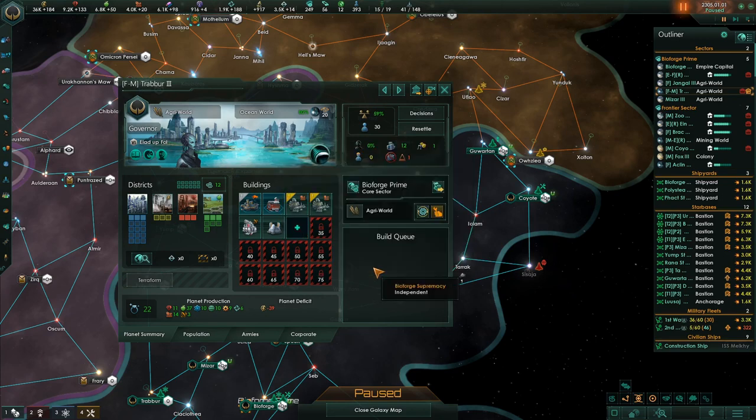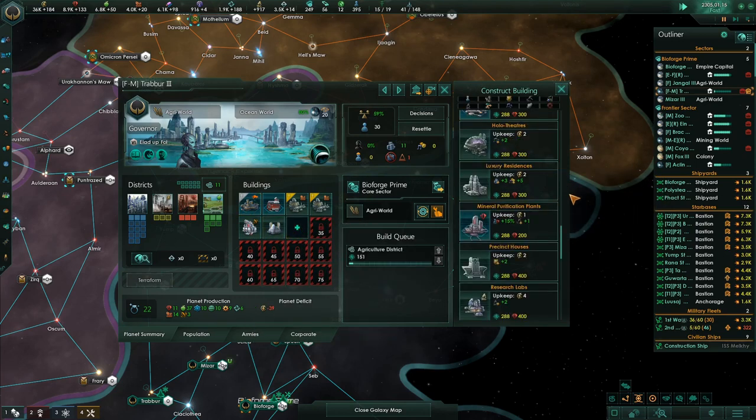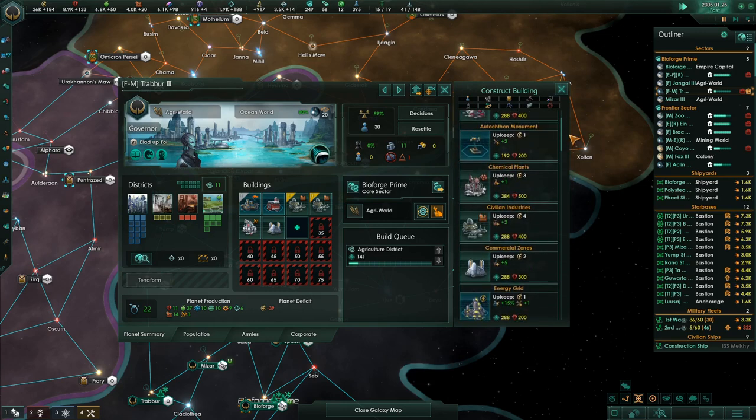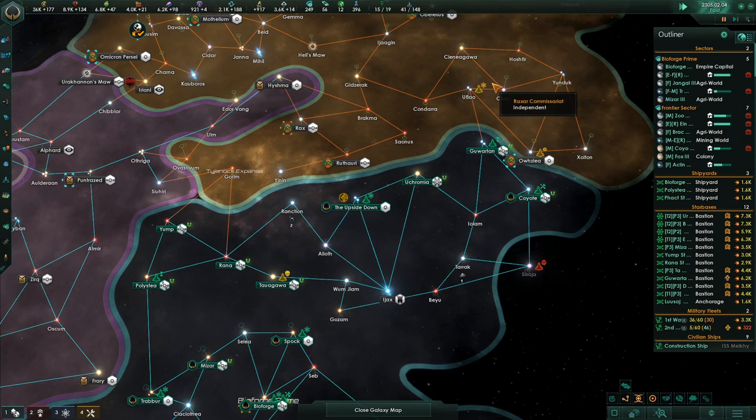Interdimensional trade decreases with our mirror dimension. These guys just got another pop. Construction complete — got one of those on every planet. That's always a goal.